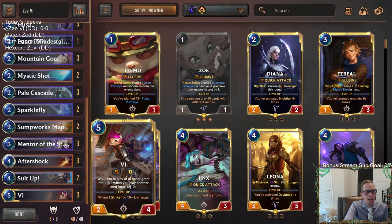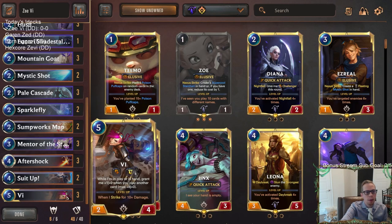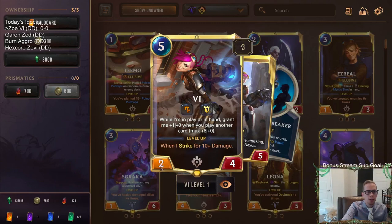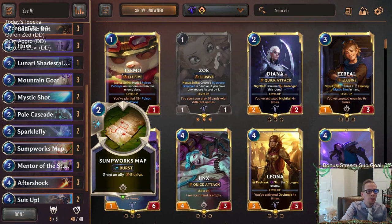Our other champion is Vi, who can get very large in power — up to a 10/4 — and with gems or other buffs even more. Vi can control the board, being removal for champions and acting as a sticky threat. Since we're focusing on Elusives, we also have Sumpworks Map to pair with Vi. Since Vi can have a lot of power, Sumpworks Map can make her a very large Elusive and finish the game very quickly.